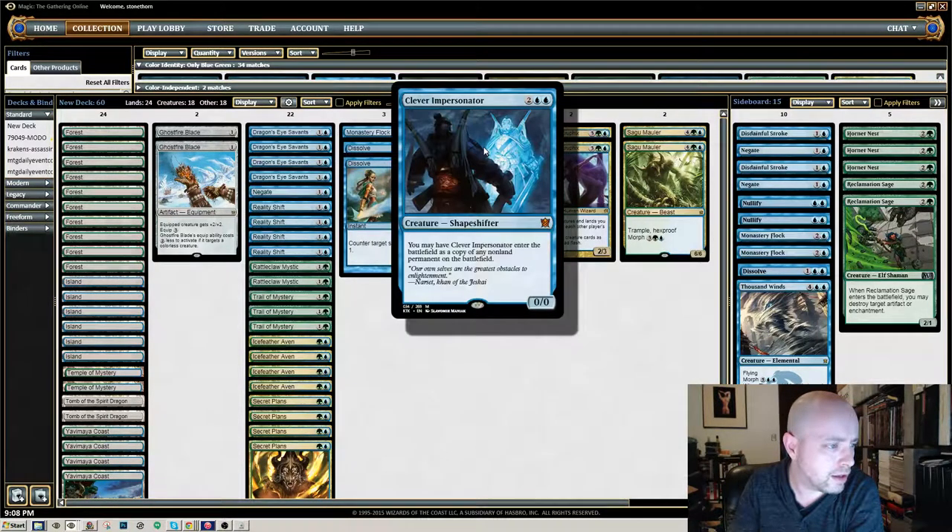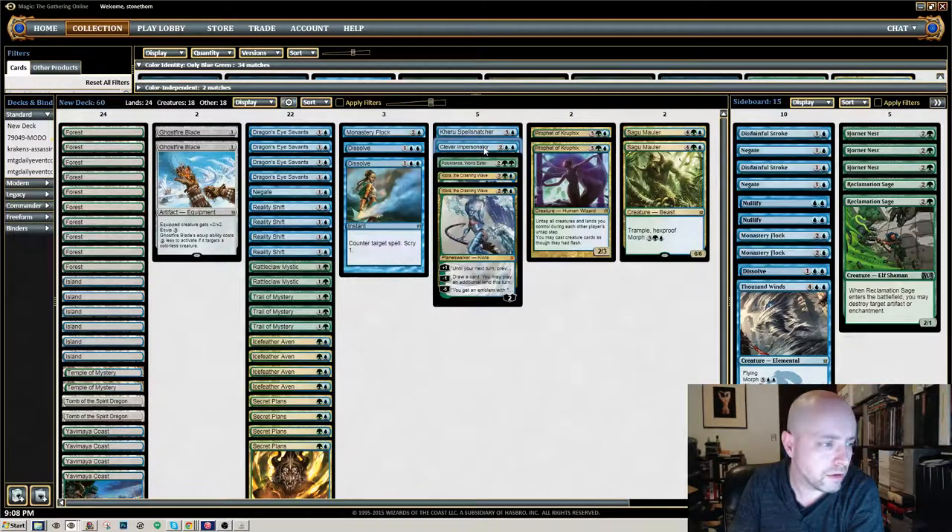Then I added a Clever Personator and removed the Hydra — there's like a Serpent Hydra card. But those are really the big changes. Nothing else, really.